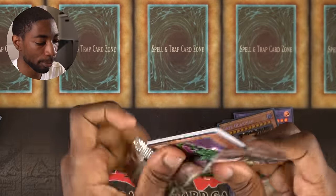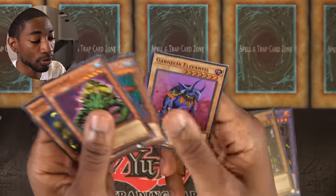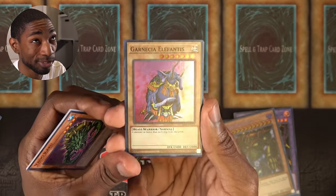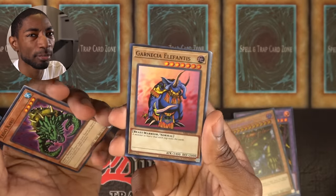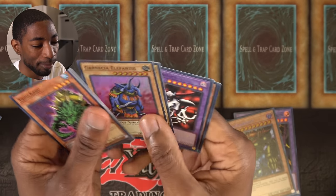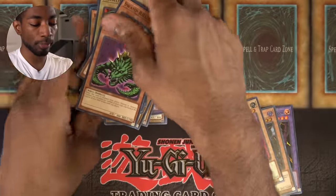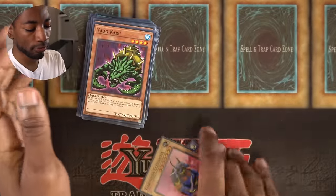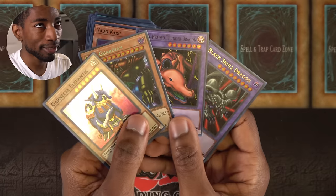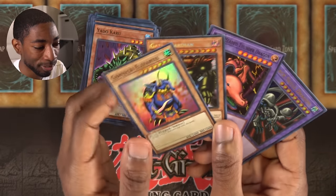Final pack — my bonus pack. Yadokaru, Swamp Battle Guard, Dome of the Angel of Silence, Starboy, and I did get another foil — Garnicia Elephantus. This is a two-tribute monster with only 2,400 attack. I know Summon Skull is in this set and has 2,500 for one tribute, so I don't know what they were thinking in terms of game balance. I'll take anything I can get. Magician of Faith and Witch of the Black Forest are obviously very good, but sadly my foils, while fairly iconic, aren't going to be useful — I'm going to have to rely strictly on deck building and skill to win this one.